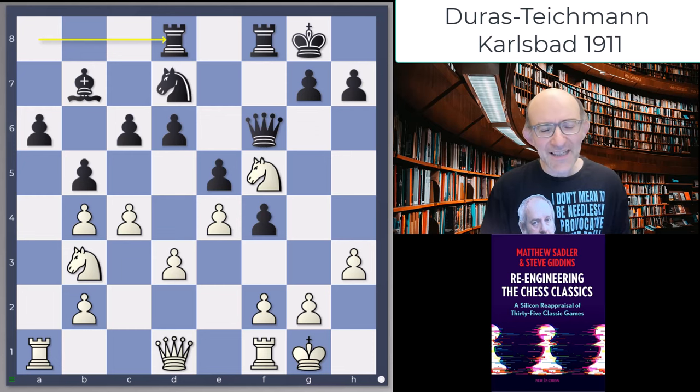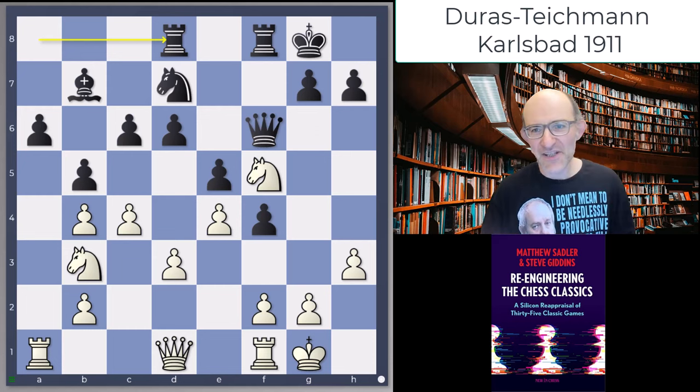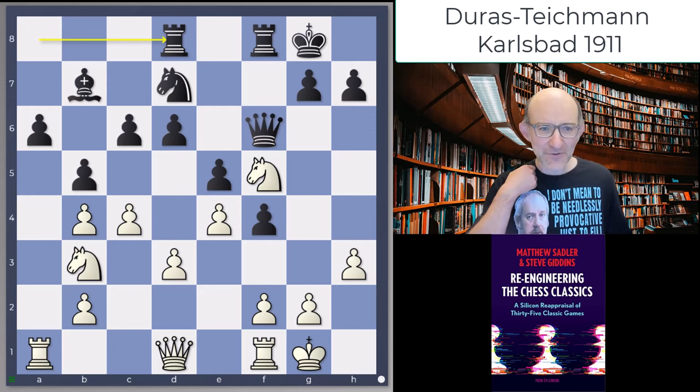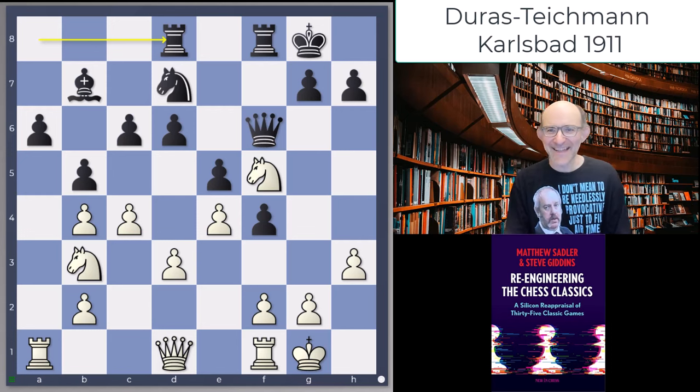I analysed a game quite a while ago between Capablanca and Richard Teichmann — a Queen's Gambit Declined endgame in which Capablanca demonstrated the theme of linked knights, knights just dancing around the position and keeping in contact with each other. This game is another example of that, and even more outrageous really. An incredible display of horsepower. So strap in and let's have a look at it.